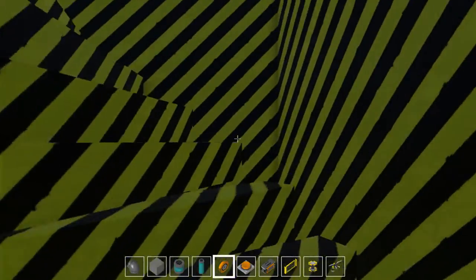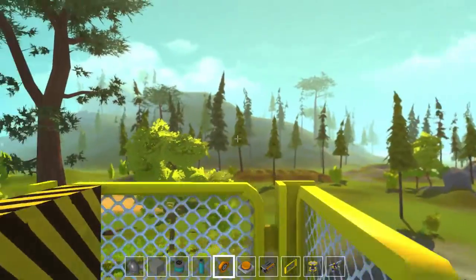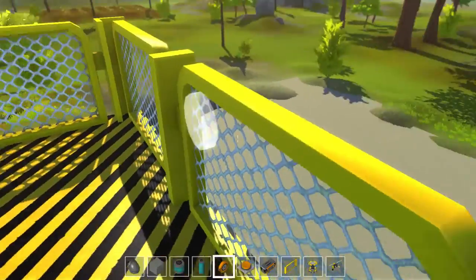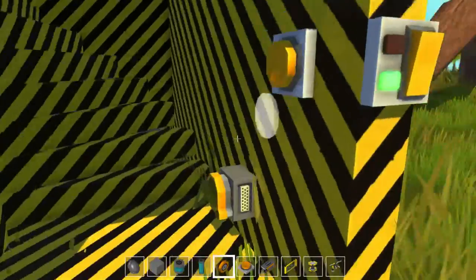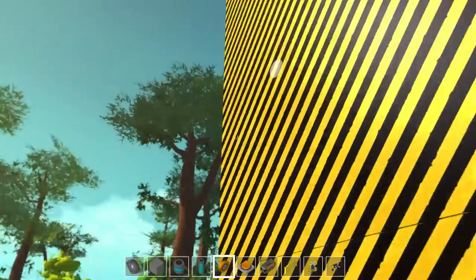However, when walking up here — oh my god — your eyes just have a fit. It's a nice look-at tower. I should really dismantle this whole building and rebuild it with something else, but so much work. Let's go back down here. I have a button here to reset it and shut the door. Anyway, that's my little look-at tower.